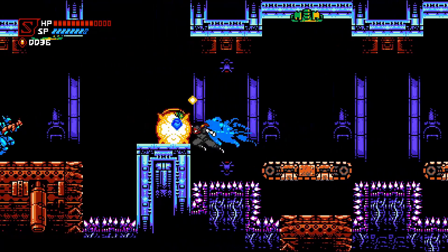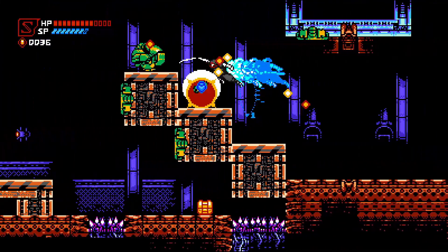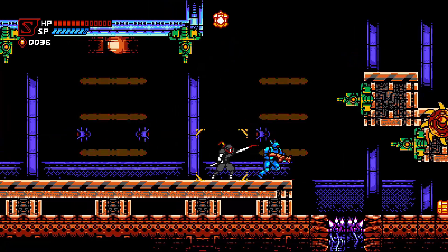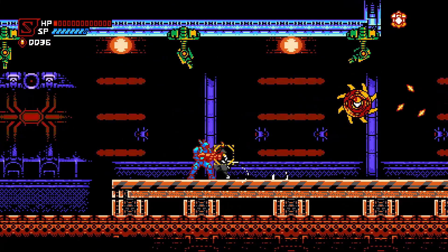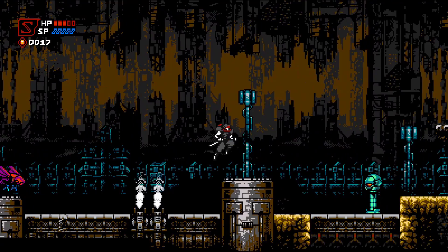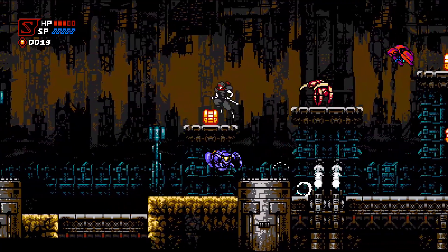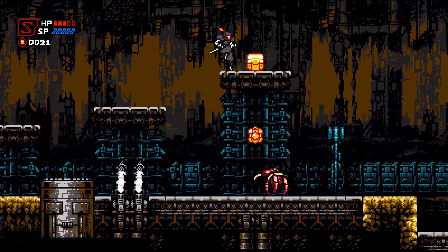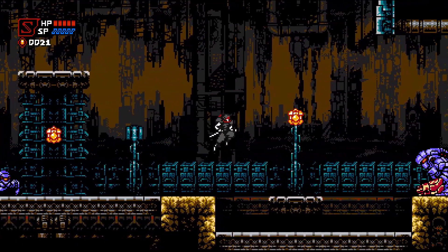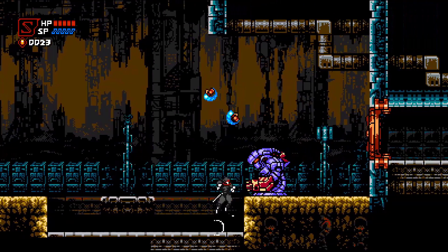The gameplay is also very similar to Ninja Gaiden, where you have an attack and you can jump, and that's pretty much all you start off with. Throughout the game, by beating bosses and beating levels, you get more abilities. You can throw Shuriken, you can throw fire, you can double jump. It makes the game a lot better. And by the end of the game, your kit is pretty fully loaded and you're expected to fully use that kit to progress through the game, giving you a lot of movement options as well.